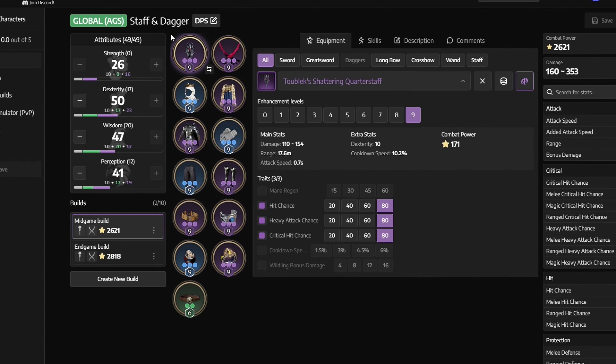For Stats at endgame, we want to get 50 Dexterity and 40 Perception, then put the rest of your leftover points into Wisdom.